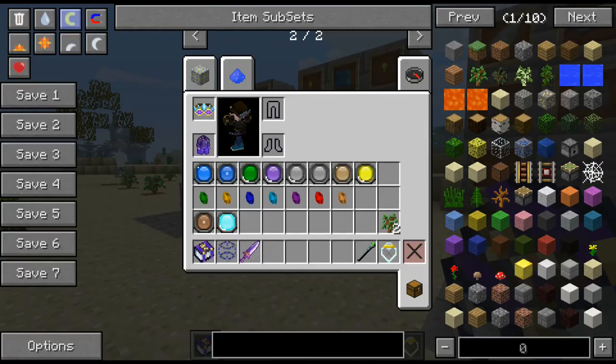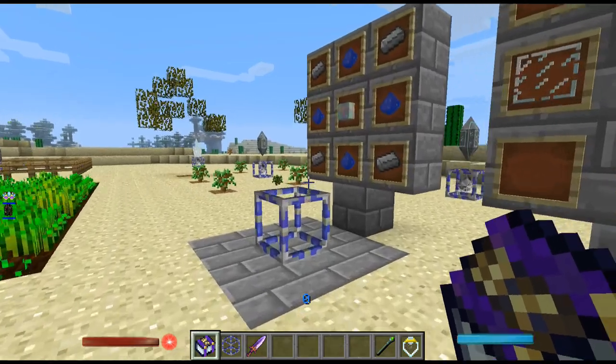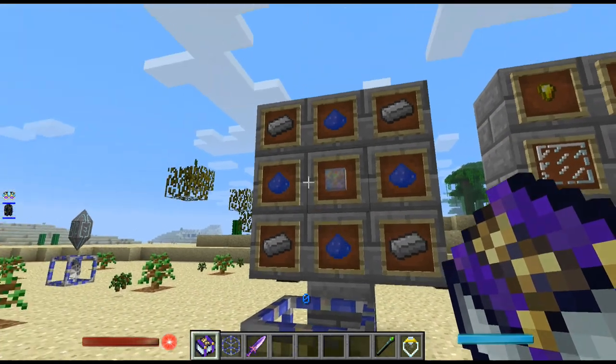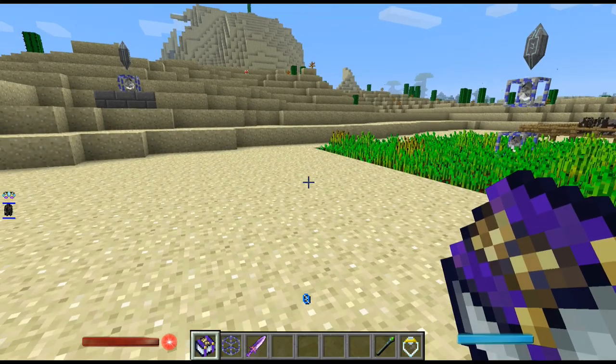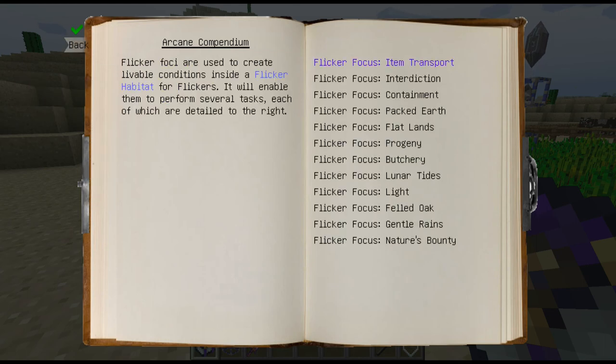You're going to want these flickers because you use them to craft these — and these are the replacements for sigils. The first thing you need is a flicker habitat, which is a chimerite block, four iron, and four vitrium dust. Looking at some of the items you can make — these are now called flicker focusers. You've got things like interdiction, containment, packed earth, flat earth for leveling the ground, progeny and butchery for breeding and killing animals, lunar tides, light, gentle rains, and nature's bounty. These pretty much mirror most of the sigils.